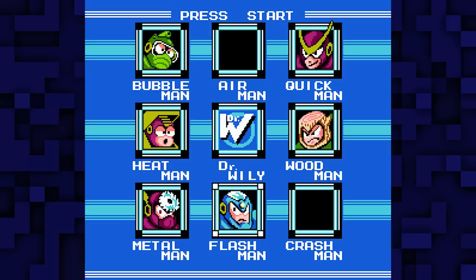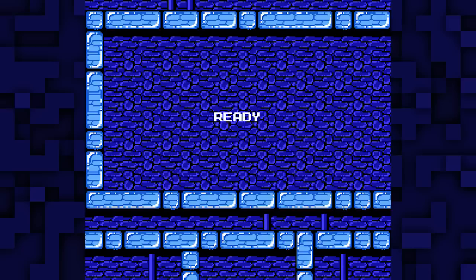We're off to Flash Man. Because Flash Man is actually weak to Crash Bomber. You obviously know which one he's kind of more weak to, but Crash Bomber is his actual weakness.